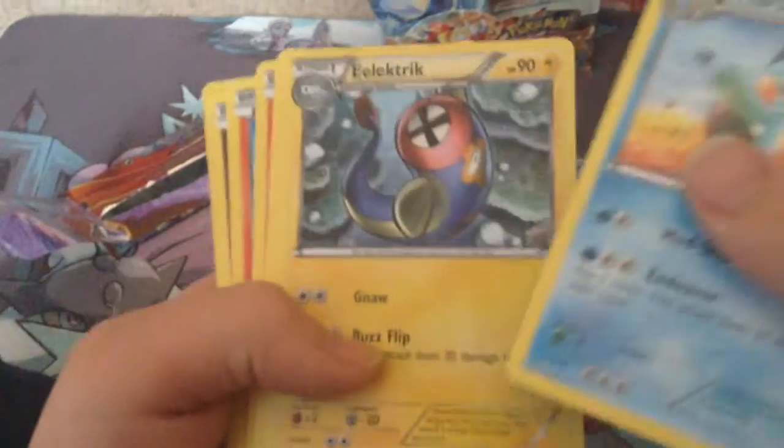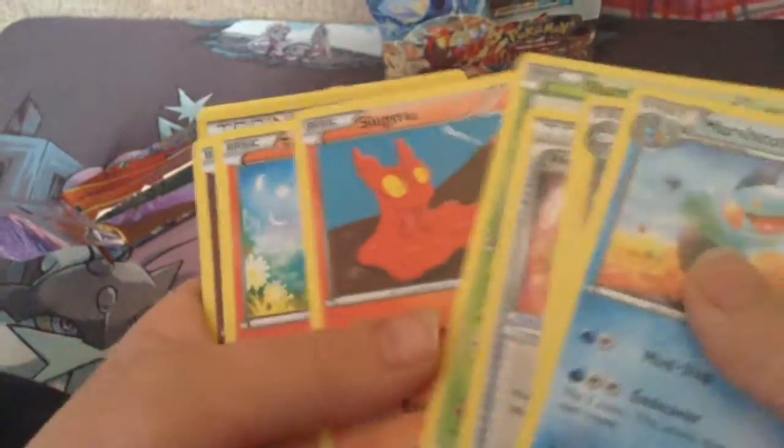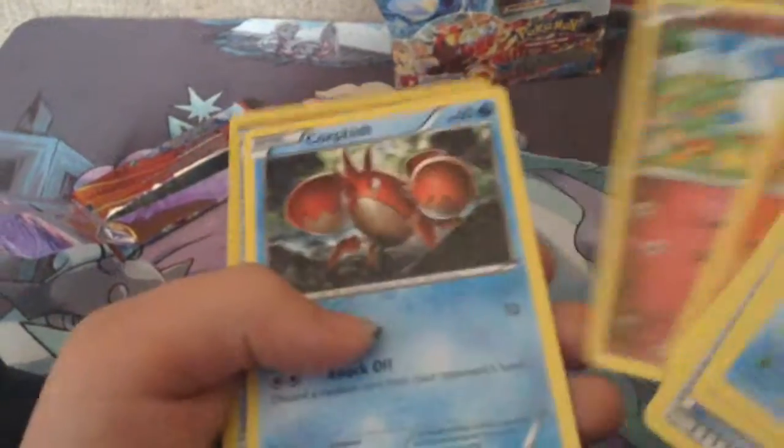Marsh, Marsh Stomp, Electric, Weakness Policy, Azuma, Slugma, Torchic, Corfus, Scientist Lab — oh, that's good! Oh guys, hope we get something good. Scientist Lab.